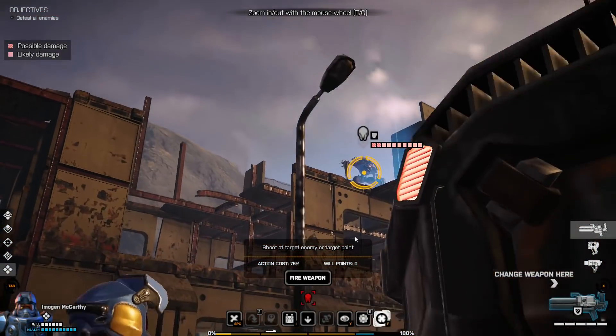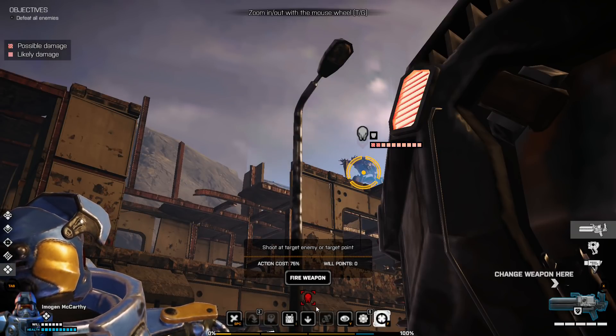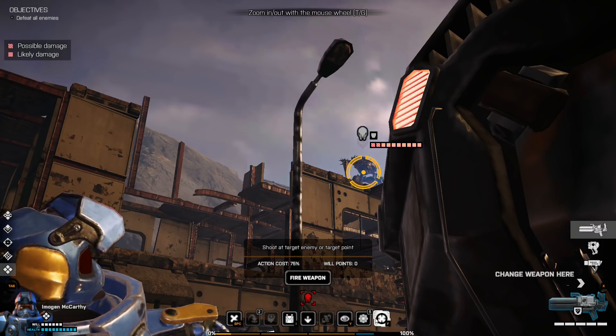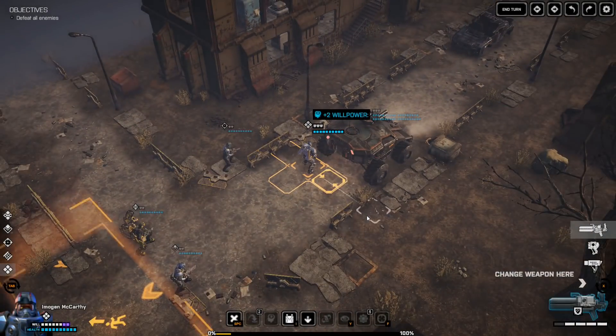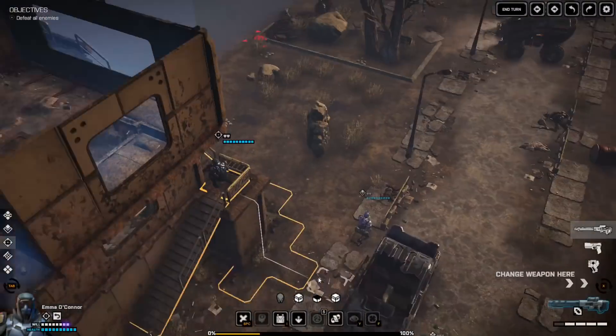Weapon attacks are also calculated differently from XCOM. Instead of a flat chance to hit, Phoenix Point rolls the dice on every shot in a burst. For instance, if you have a 33% chance to hit with an assault rifle, and a burst from that rifle is a volley of six bullets, each individual shot has a 33% chance of landing to do damage. It's more complicated than XCOM, but it's pretty cool. It makes you consider the difference between high burst weapons like miniguns compared to single shot weapons like sniper rifles.